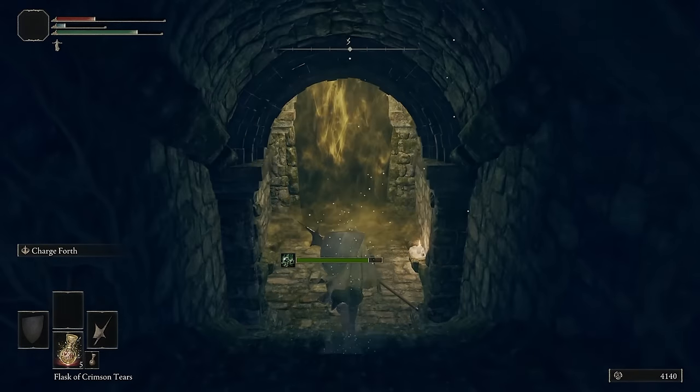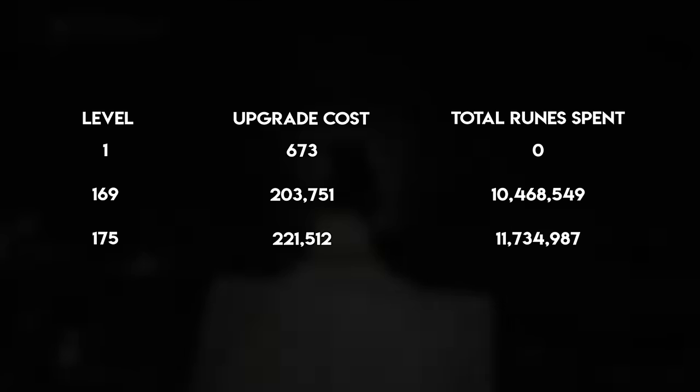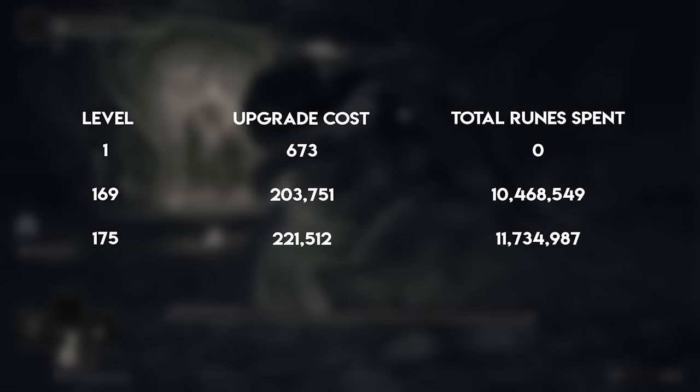Do you really need to push every stat to the soft cap? Definitely not. Just try not to go too far past them and learn to recognize which stats are worth leveling at different points in the game. Instead of 6 levels in strength and dexterity for only 7 more damage, you could put 6 levels into vigor and potentially really improve your survivability. To further this point, let me show you how many runes those levels might cost. If I make a build planner set to samurai with 55 strength, 55 dexterity, 50 faith, 40 vigor, and 20 endurance, that puts me at a hypothetical level of 169. Spending 6 more levels to get strength and dexterity to 58 — you can find a table on the wiki showing the rune cost for each level.